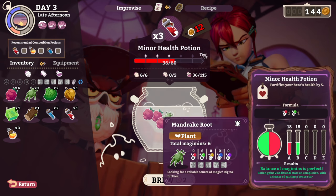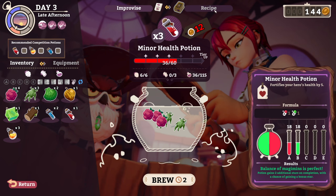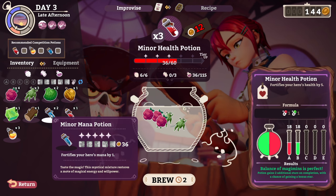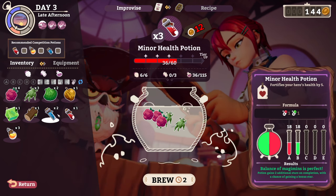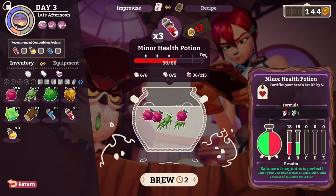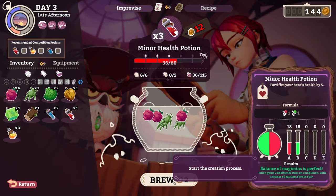Do we have mana potions? I can't remember — there's no way for me to... You have two mana potions on the screen. Oh yeah, they're right there. So we'll stock up on these. That's perfectly balanced. We have the mandrakes in there — they're hard to see, but they're in there. Brew two — so if you run the shop again, they'll get done.